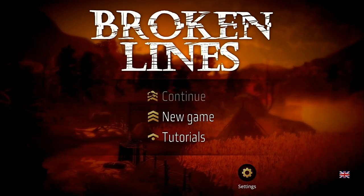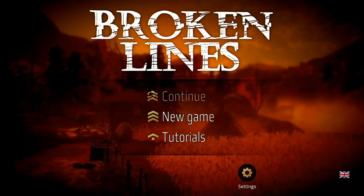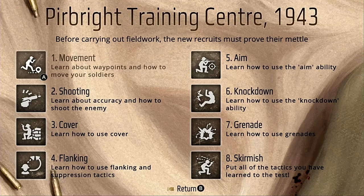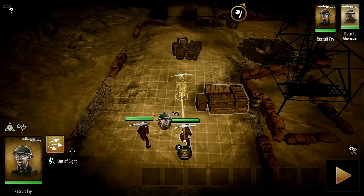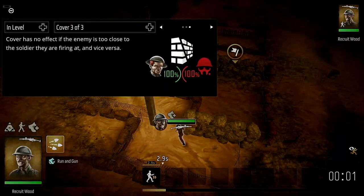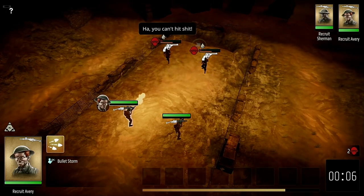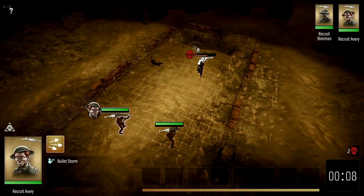As we hit the main menu we can choose to begin a new game, or if you're new to the genre or just want a quick rundown on the general gameplay and combat mechanics, you can take a look at the game's tutorials. There are eight of them and it'll take about 20 minutes in total to complete them all. They run you through stuff like movement, flanking, cover and special abilities, which are generally similar to other games in the genre but a bit of a spin has been put on the game's turn-based mechanics, which I'll cover shortly.